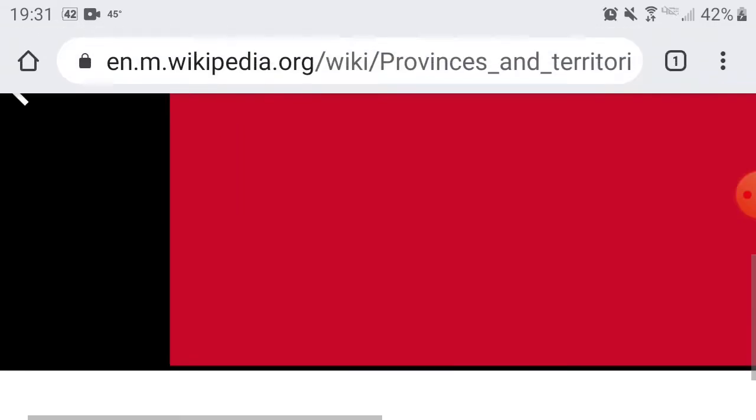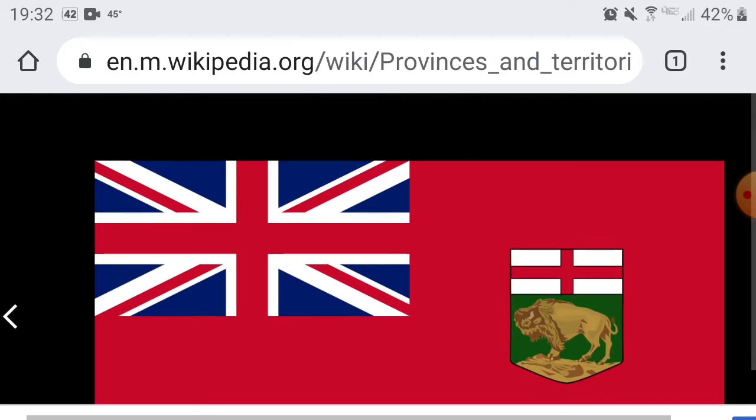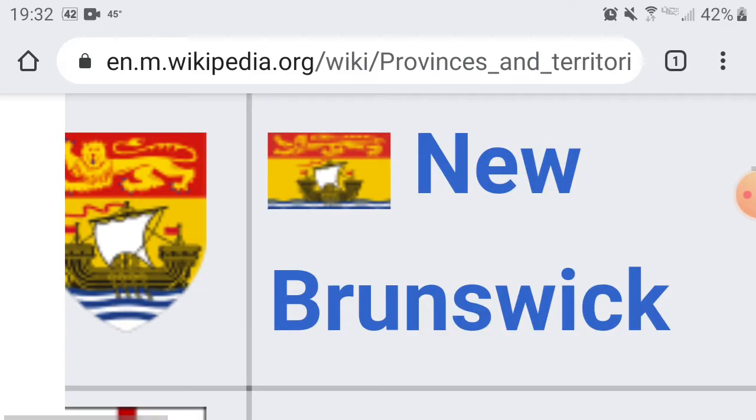Next up we have Manitoba, which looks like they copied Ontario's design — got the British cross, the solid red background, and the arms. However, I think Manitoba came before Ontario, because Ontario and Quebec together was actually called the Province of Canada. And why do they have the British crosses? I believe Canada used to belong to the British Empire. I believe Manitoba had their flag idea first, so I'm going to reduce Ontario's score to 5 because they basically completely copied Manitoba. Manitoba gets a 6 and Ontario gets a 5. That's basically plagiarism.